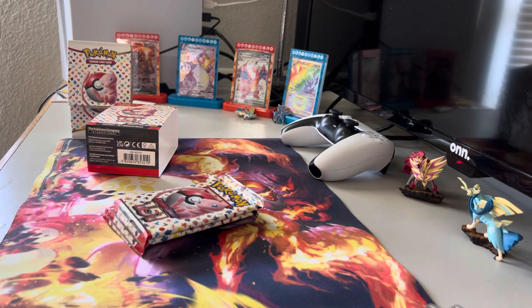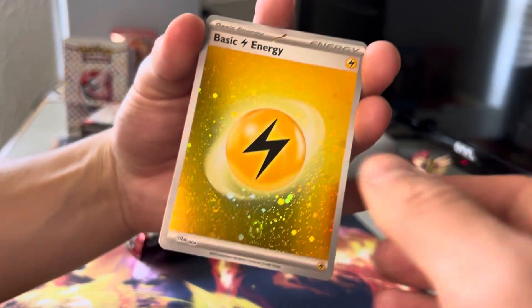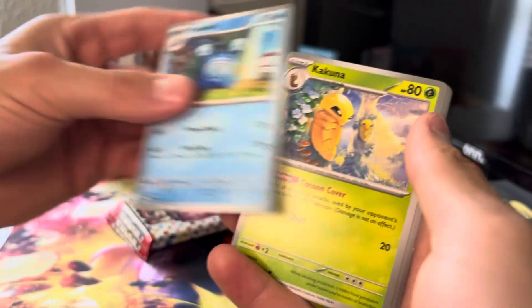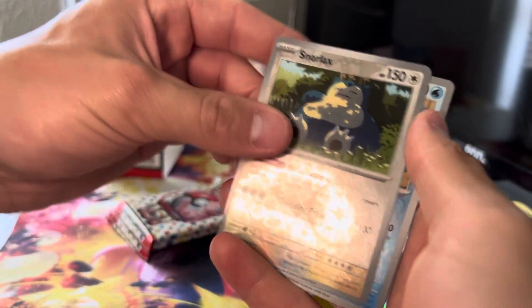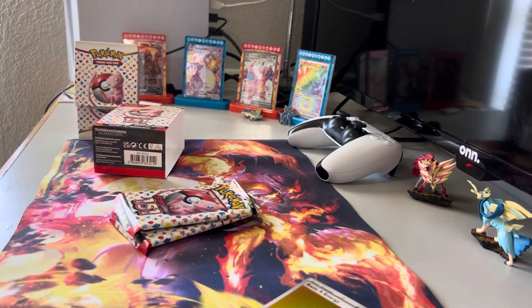Looking for a good pull out of this — code card, one to the front. Holo lightning energy, pretty cool card. Venonat, Poliwrath, Cubone, Clefable, Dodrio, Haunter, Snorlax reverse, Poliwag reverse, and a holo Mr. Mime.